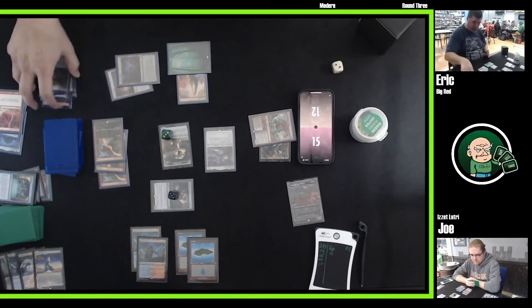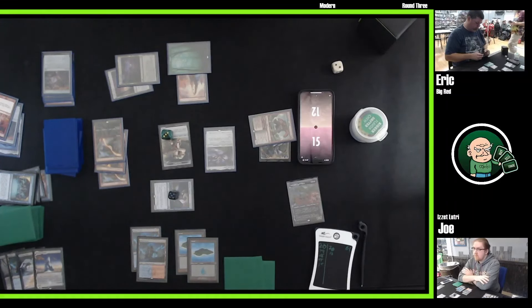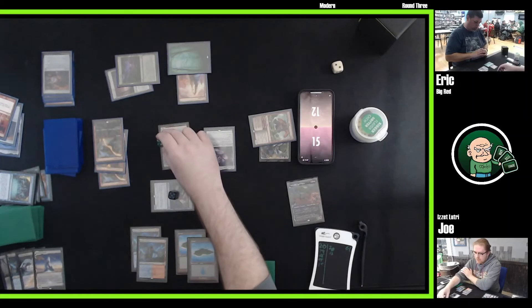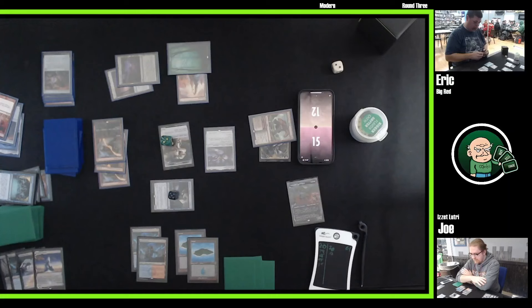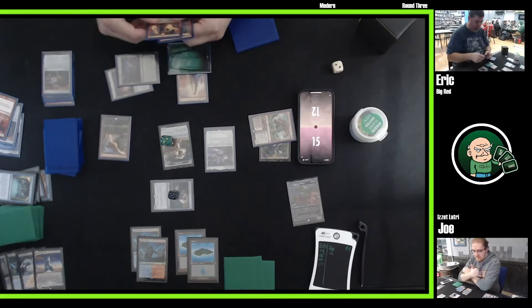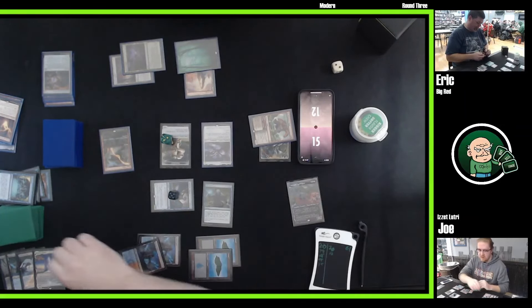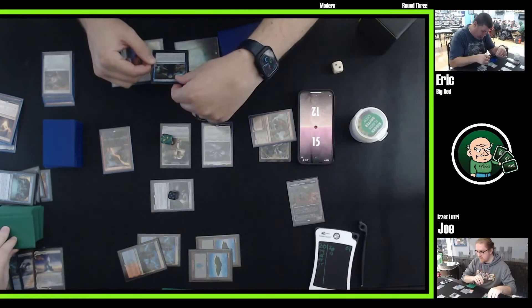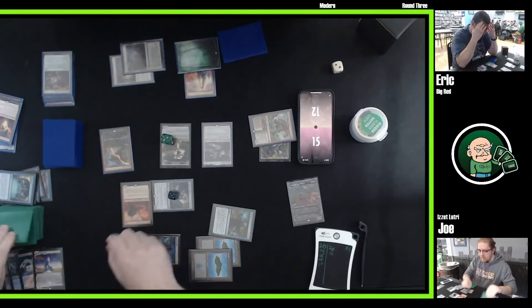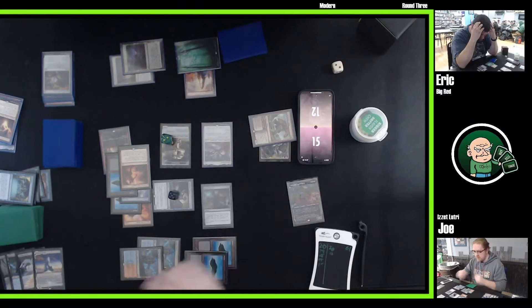Mishra's Research Desk says: sacrifice it, exile the top two cards, choose one of them — until the end of your next turn you may play that card. End-of-turn Fact or Fiction! That's a Bonfire of the Damned, couple of lands, a Magus of the Moon, and Memory Deluge. He took the Magus — and what Magus of the Moon does is it makes Urza Saga a blank; it would immediately die. It turns off half of his game plan.